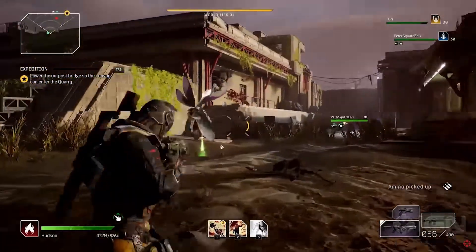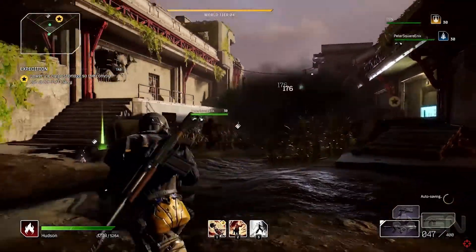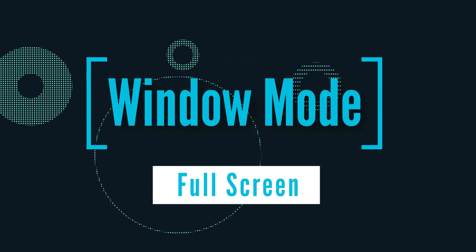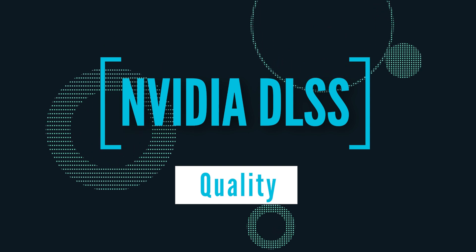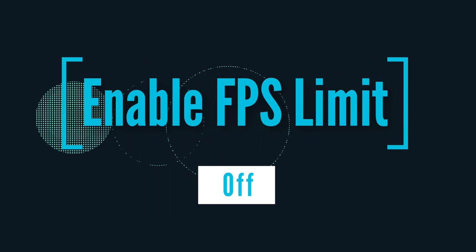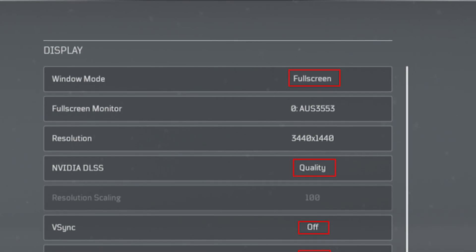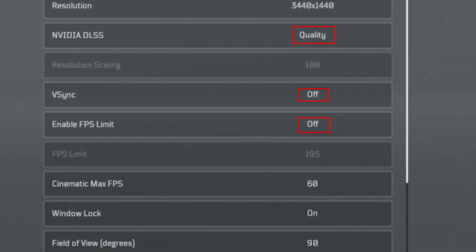When it comes to in-game settings, we want to optimize them to help ensure that your stream and game run smoothly. You may need to do some testing to find the right settings for your setup, but these are our guidelines to get you started. For display settings: Window Mode should be full screen; NVIDIA DLSS should be at quality, as it seems to provide the most benefit; V-Sync off; Enable FPS Limit off — currently having this on has a negative effect on performance. For DX12, while this is not an in-game menu, you should use DX12 if you can for an FPS gain, and if you're experiencing issues, try DX11.